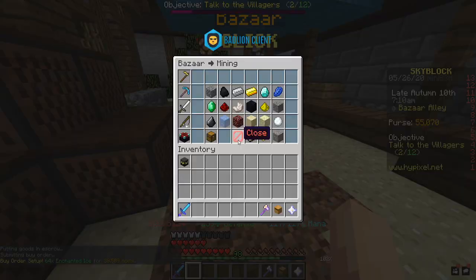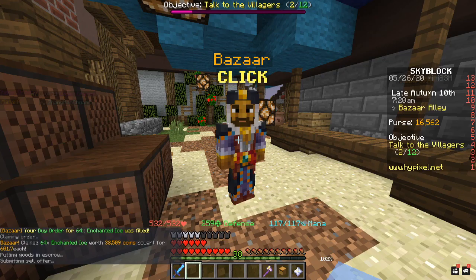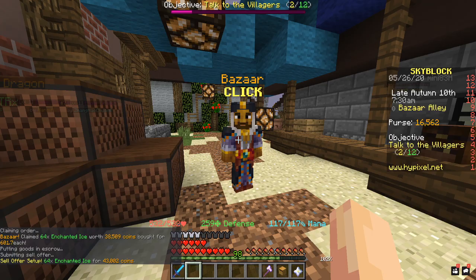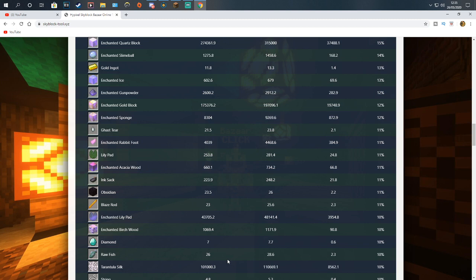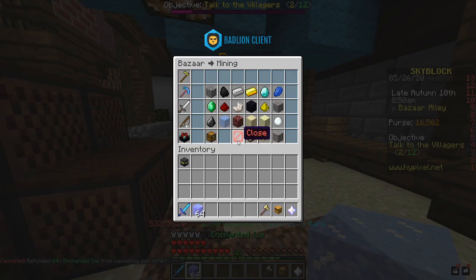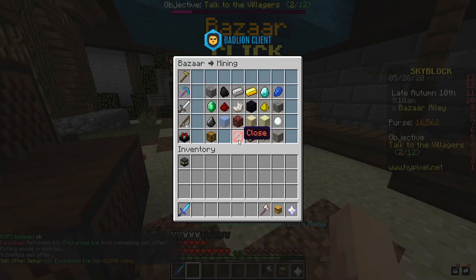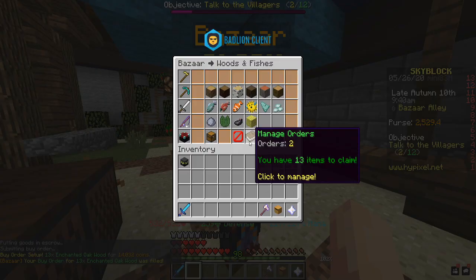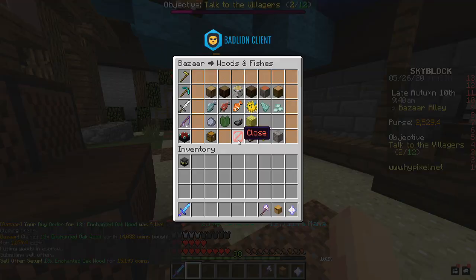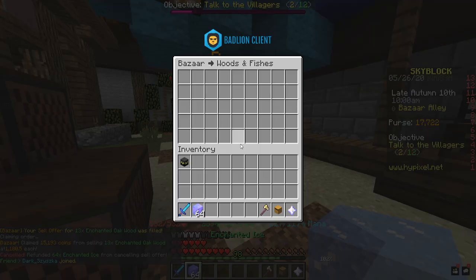Back in Minecraft we're going to enchanted ice. I don't have that much money so we can only buy about a stack. The buy order filled instantly, which is perfect. We claimed a stack of enchanted ice worth 38k and we're selling it for 43k — another 5k profit. However it's not selling quickly so we cancel and re-list. Enchanted ice is proving difficult to sell currently. Meanwhile we also bought some oak and that made an easy 1k — oak is a lot easier to sell than enchanted ice. Still waiting on the ice.